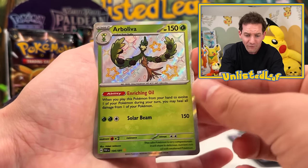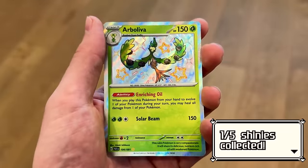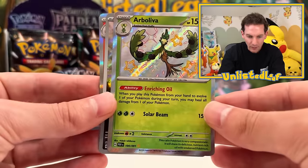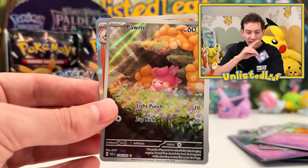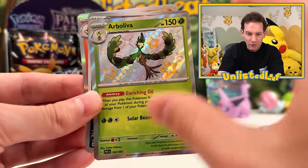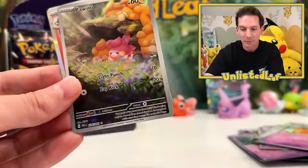Here we go — our first shiny! A Palafin right there! Dude, this is awesome! This is the first time I've seen a shiny out of this set. Double hitter, double hitter. Oh, it's shiny! This is actually really rare as well! I don't want to knock past this Pokemon. So we got one shiny which — we're going to have to get 6,000 of these to complete the set.